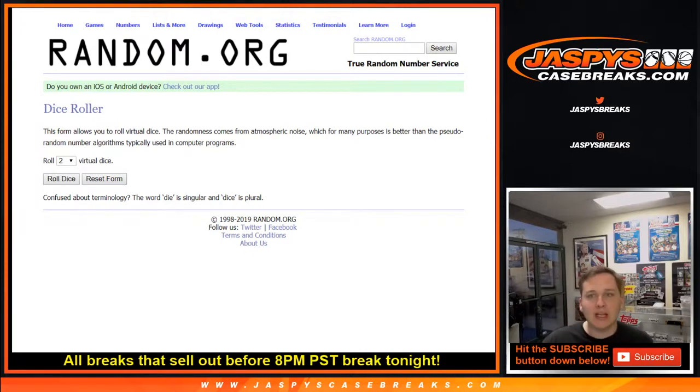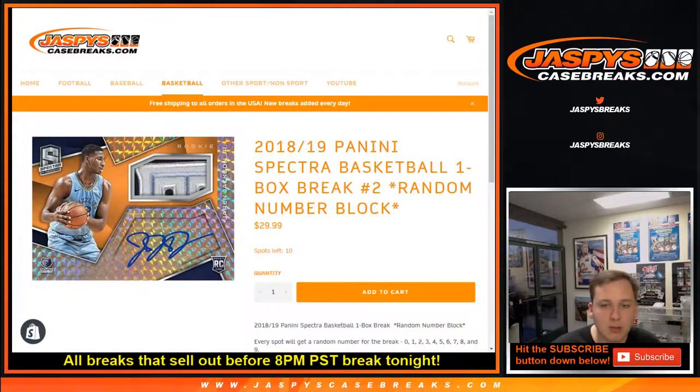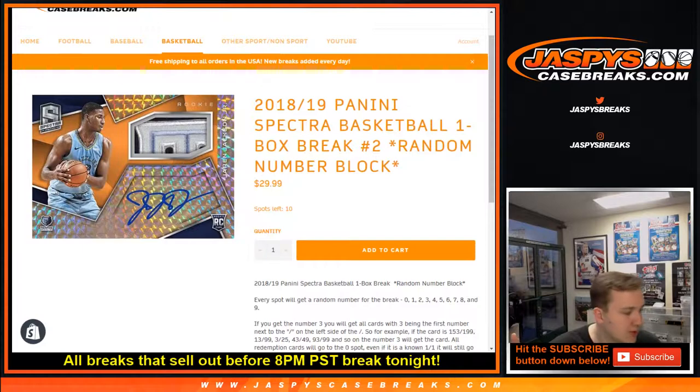What's up everybody, this is 2018-19 Spectra Basketball. This is one box break number one, random number block. Number two is in the store now, check it out — jazbeescasebreaks.com.